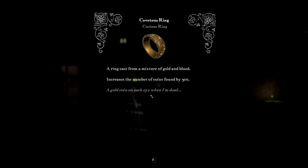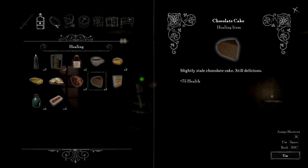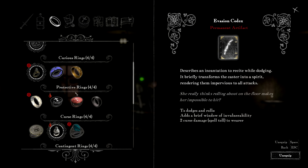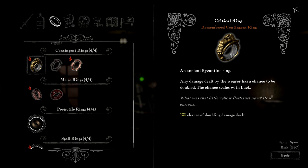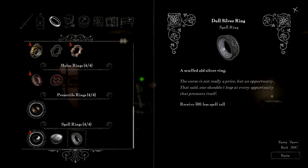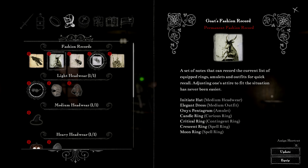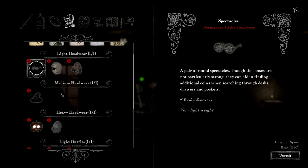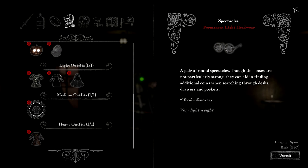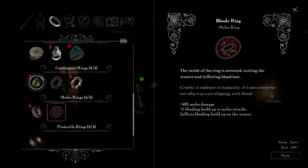This chest is where the owners kept all their jewelry. A ring cast from a mixture of gold and blood — increases the number of coins found by 30%, that is pretty badass. I do have a spell caster kind of equipment build going on, my spells do quite a bit more damage. Actually I think I forgot to swap — I have this equipped instead. Give me this outfit with the glasses. You can pre-save outfit configurations and then you don't have to constantly manage the rings.